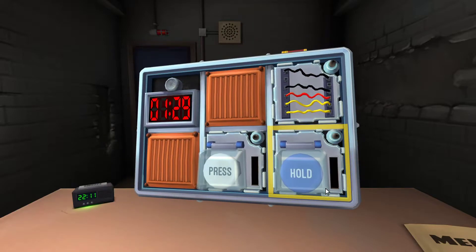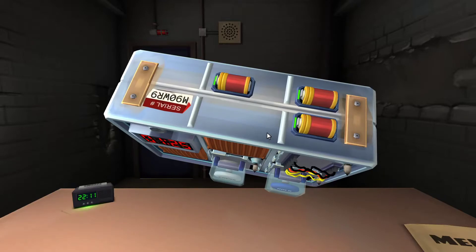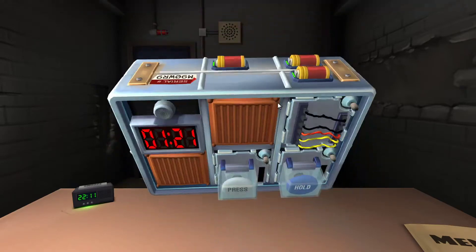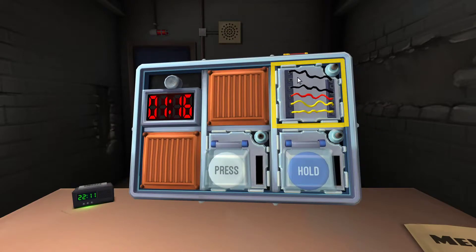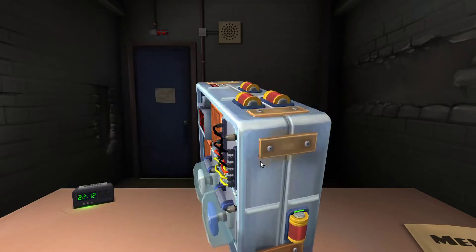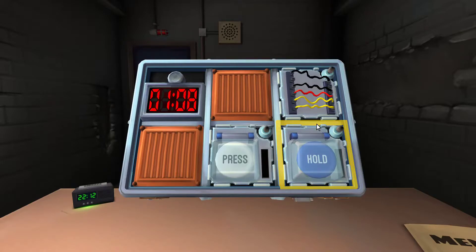That says hold. There's five wires: black, black, red, yellow, yellow. There's three batteries — more than two. No indicators. Mason, go to maze. Zach, do the button. Laurel, do the wires. Okay, Mason, the maze. White button: press blue button, hold.